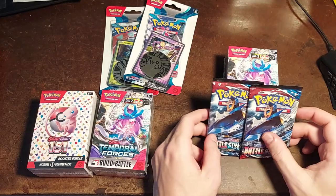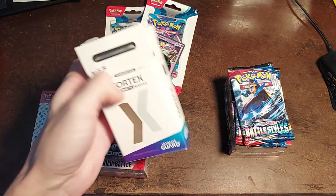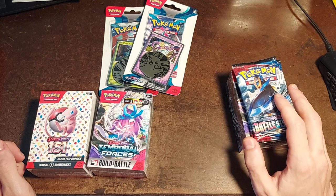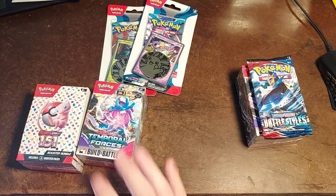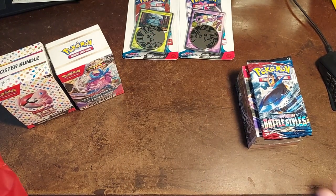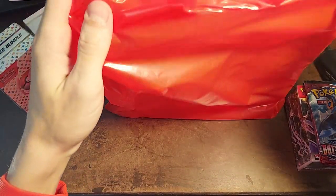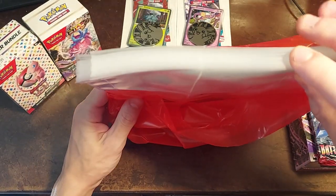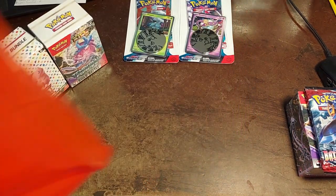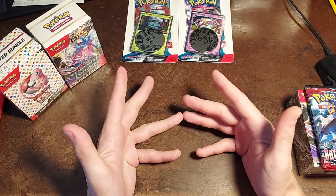The card shop also had the Build and Battle Temporal Forces box, and it was $10 cheaper there. I don't want to disparage the comic book store, but this guy's prices were fantastic — single card sleeves and everything were quite a bit cheaper. It does incentivize me to go there more often. These sleeves from the comic book shop had 40 sleeves for $10. That's actually about the same as the Amazon ones I just got. So that's fine.